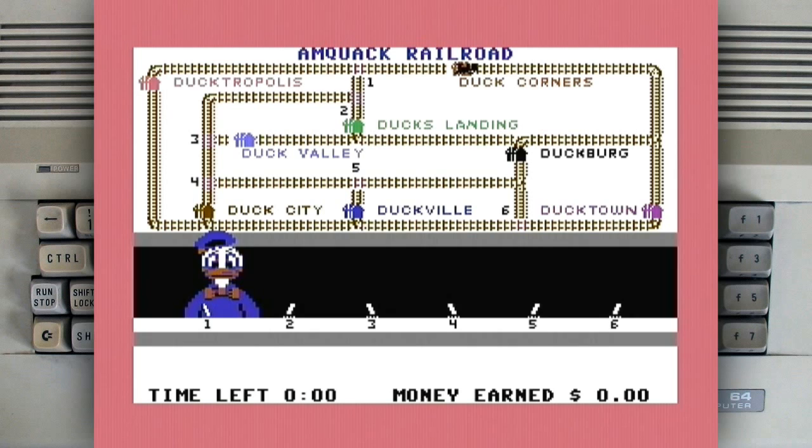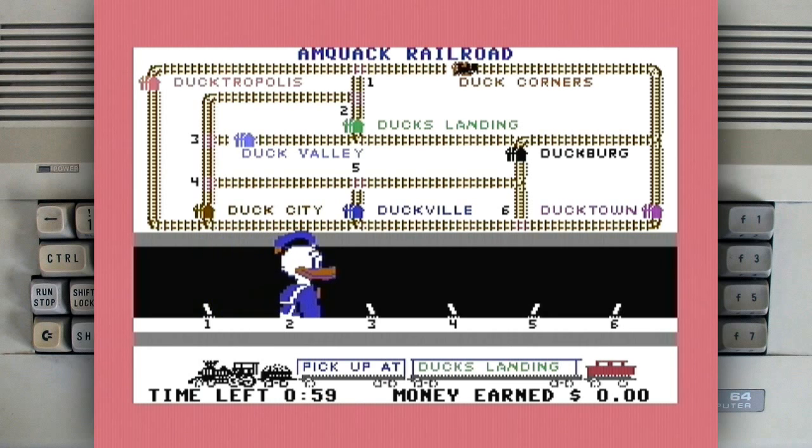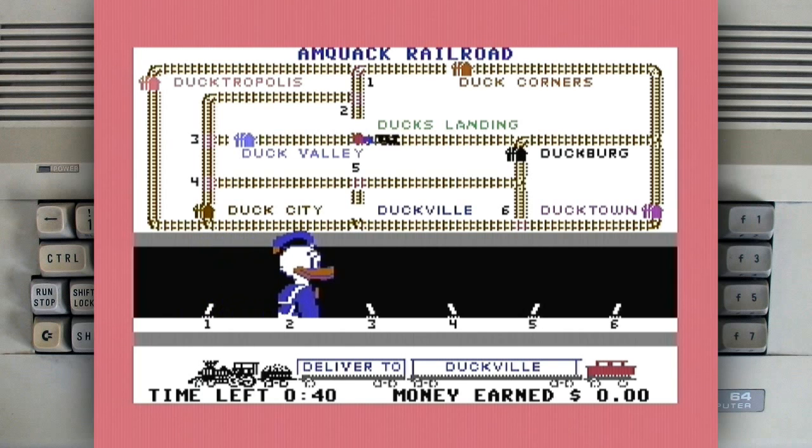Do the next one. This one you have to guide the train. From Duck's Landing, switch number one — there it goes. So you have to turn the switches so that the train goes to the right place. I'll switch number two, so it should be okay now — just have to wait.